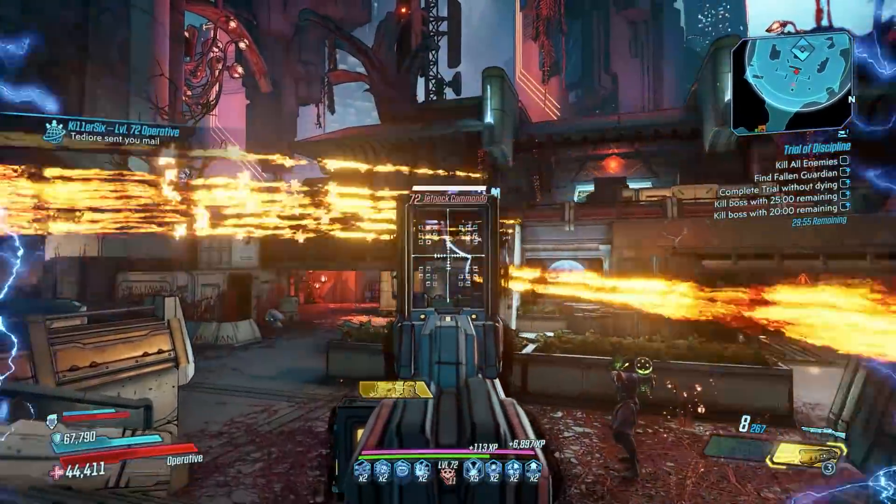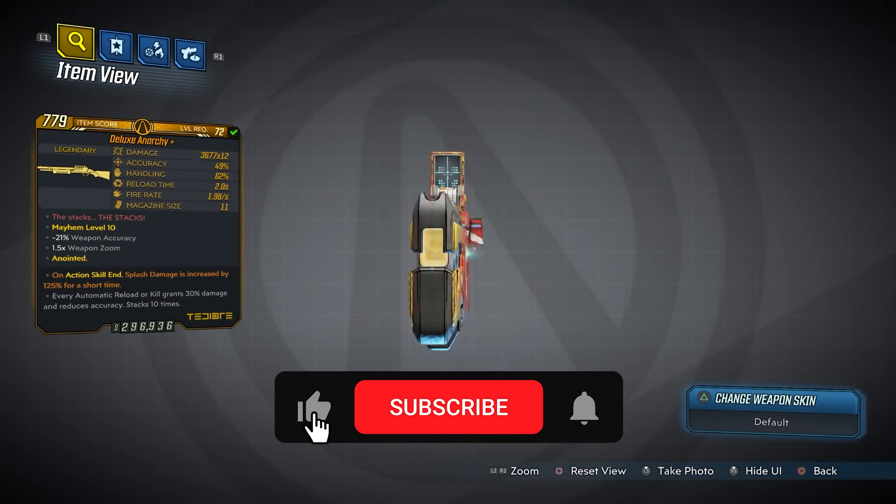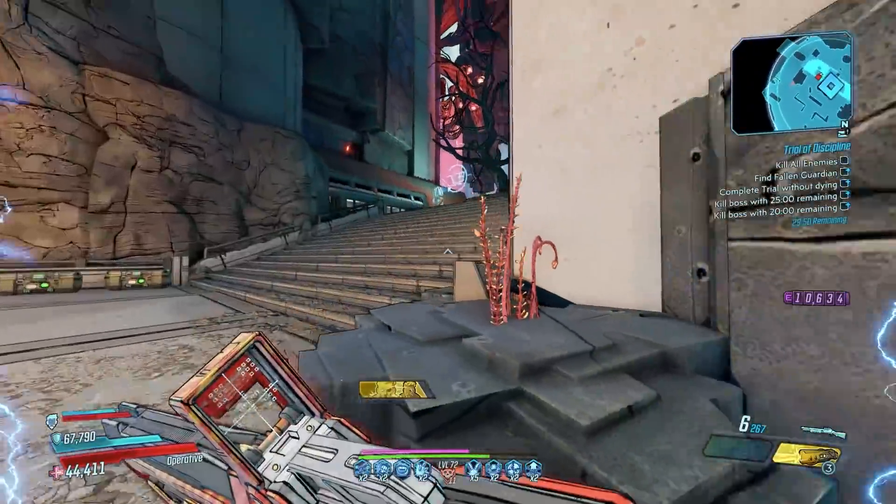What's going on guys, Killer6 back with another episode of This Gun F***ing Rocks, and this time we're taking a look at the Anarchy. The Anarchy drops from Kukowajak and Nagle Nashai on Xylorgos in the Guns, Love, and Tentacles DLC.